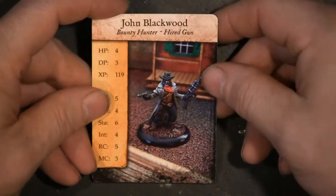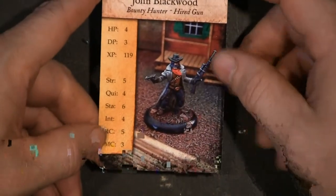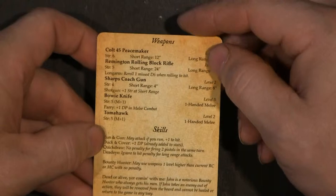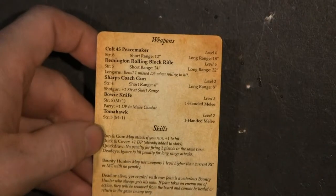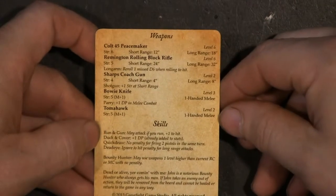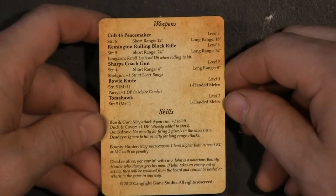Then we're going to move to John Blackwood. All the minis come with a base, which we're going to move off here real quick. You can see John is painted up with a sniper rifle and a six shooter. He's got four hit points and 119 experience points. On the back it lists his weapons: he's got a peacemaker, a rolling block rifle, a coach gun, a bowie knife, and a tomahawk — so this guy's really quite the warrior.